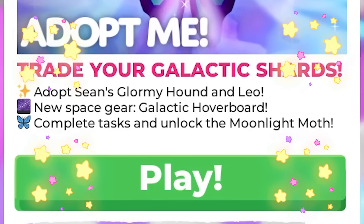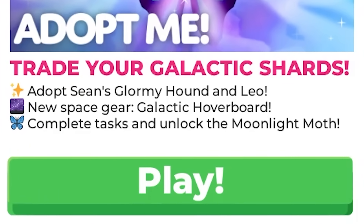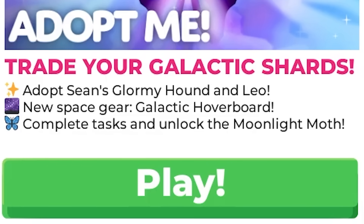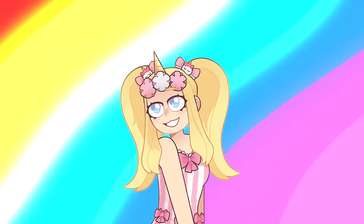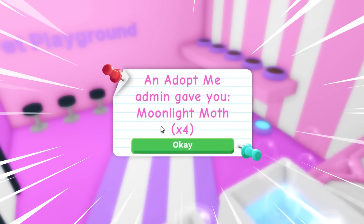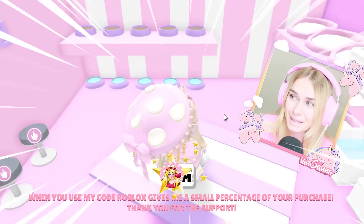Trade your galactic shards. Adoptions: Glormy Hound and Leo. New space gear, galactic hoverboard. Complete tasks and unlock the Moonlight Moth. Adopt Me came out with a brand new update and we are going to be checking it out. They also gave me four Moonlight Moths, so I guess we're going to be making them neon as well in this video.